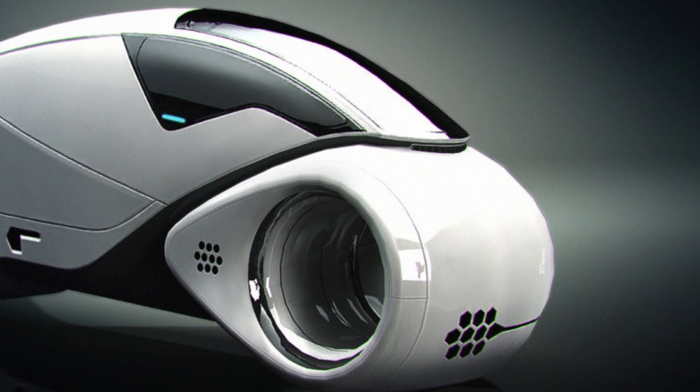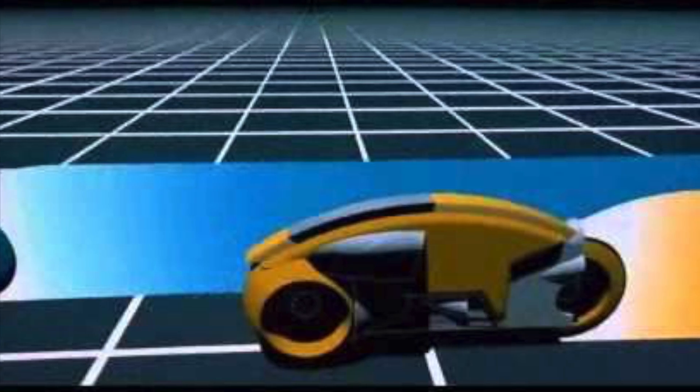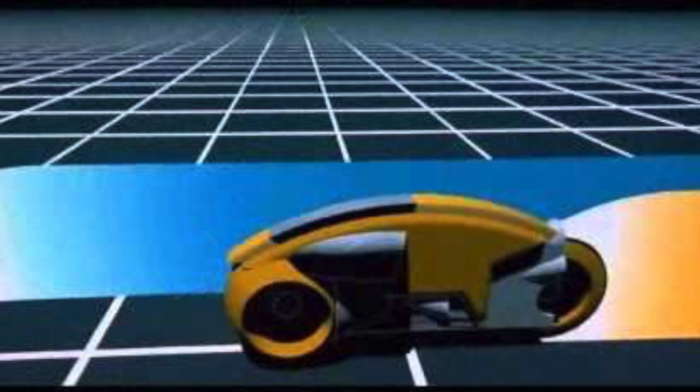When in teams on the game grid, the light cycle rider can use the communication system installed, allowing the rider to discuss tactics with teammates.